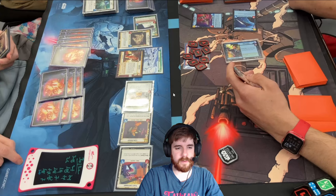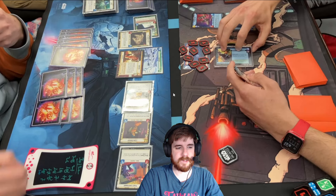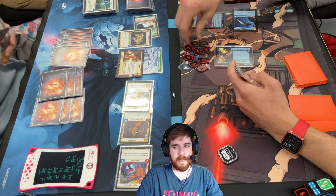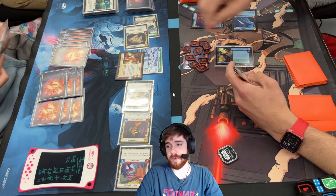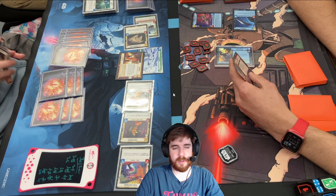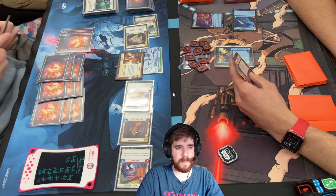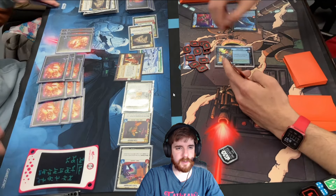Just double-checking life. So we smack him in the face. Why is Falcon so good? Because we can just bounce it to our hand — it's really hard for them to ever interact or remove it. As soon as we get it, it's just kind of three damage that the control player has to take every single turn. Most of the time we do bounce it back to our hand. So we play three for another Falcon and hit him in the face for three. Now he goes to one.